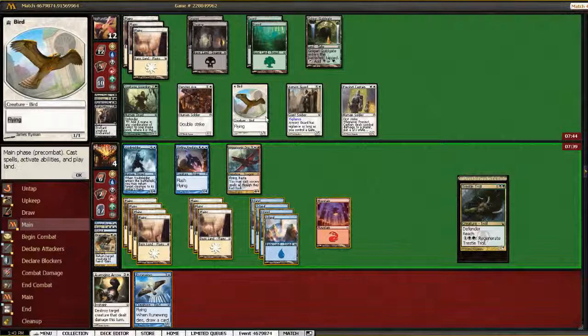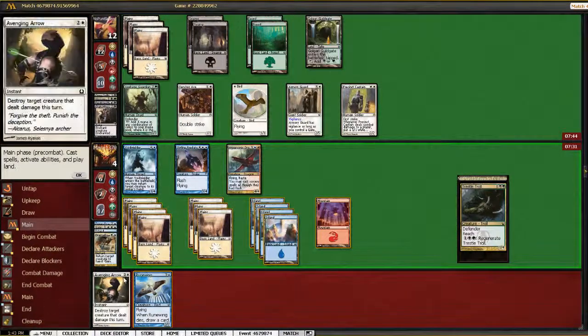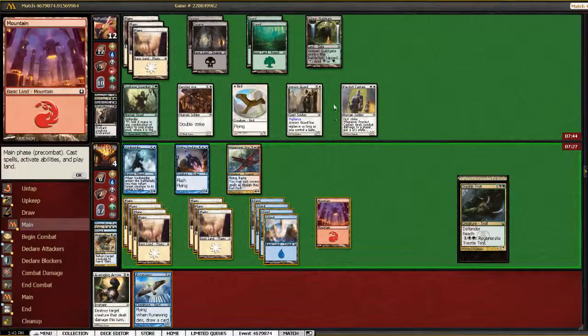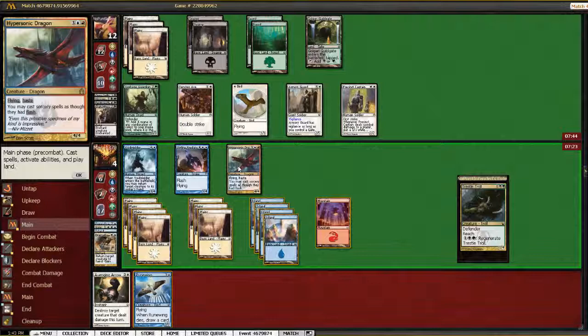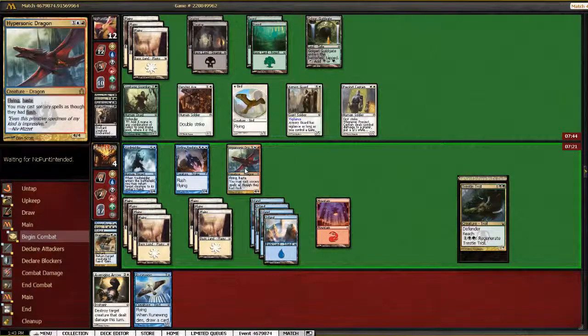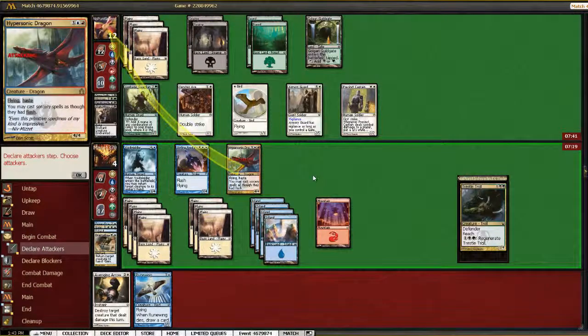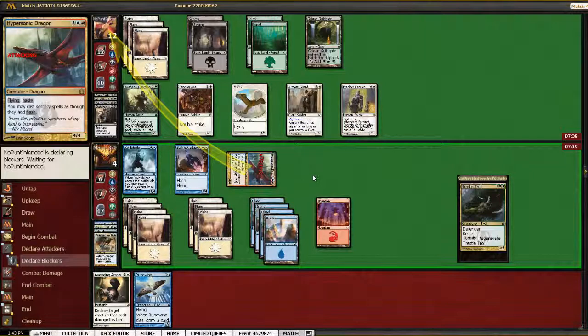If he scavenges onto whatever — I don't think it matters. I can still eat a couple of his things, take two damage, and then Avenging Arrow one away, and then Rune Wing will draw me a card at least. I think I just get in with the Hypersonic. Just five cards in hand — I can't imagine they're all lands. Maybe they are, but...